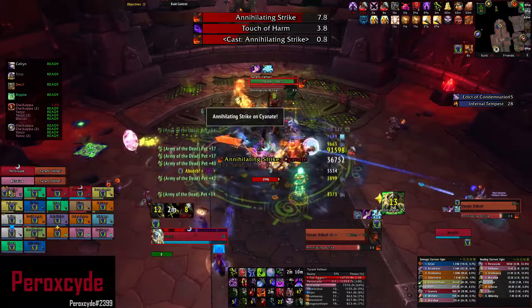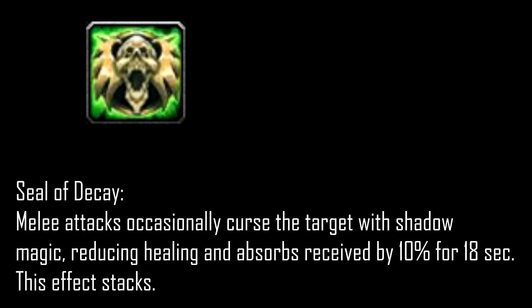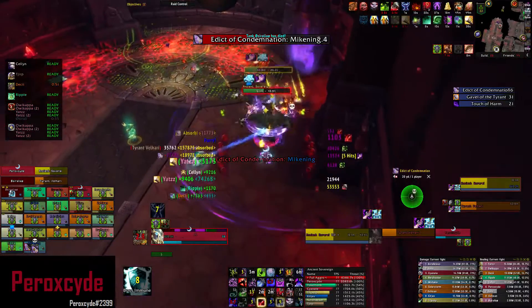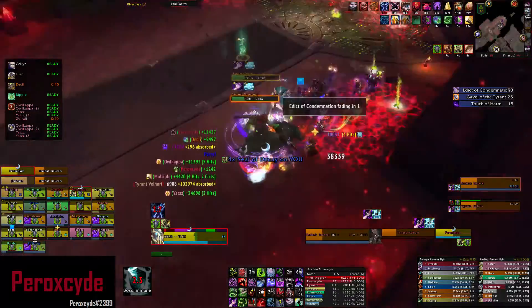The main thing you need to watch out for is Seal of Decay, which reduces the healing and absorption done to you. It stacks, so you have to make sure you keep performing the tank switch. Preferably you wanna switch on two stacks. Tanks need to rotate between the add and the boss throughout the whole fight. I recommend you use your Icebound Fortitude or call for external cooldowns if you get three or more stacks.